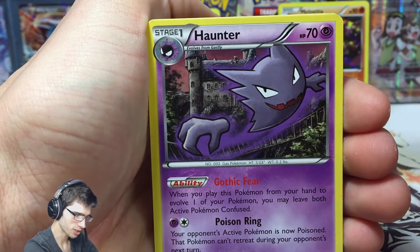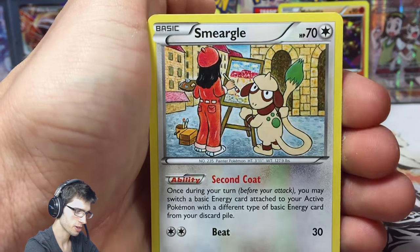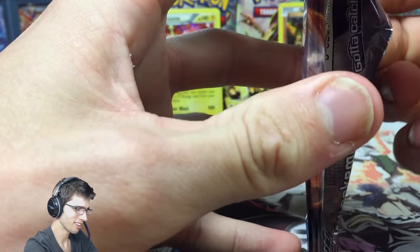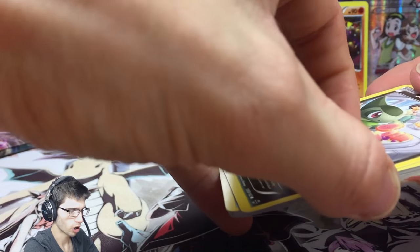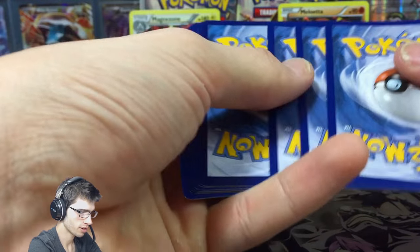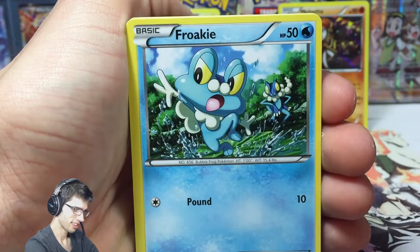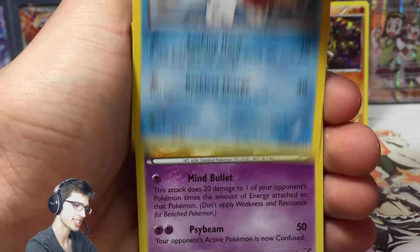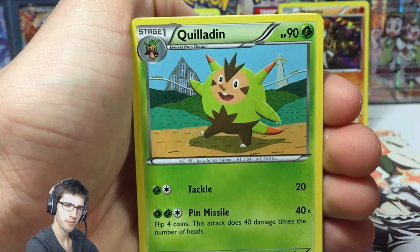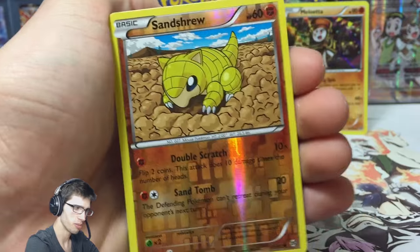We've got a Haunter, Heavy Boots reverse, and another Smeagle - let's just throw that off to the side as well. Regular rares - Smeagle is just haunting me right now. Your worst nightmare. We got Misdreavus reverse, Hoothoot, Cyndaquil - you can see right now why it's so hard to get the goods, because the goods kind of randomly come in big bunches in booster boxes.